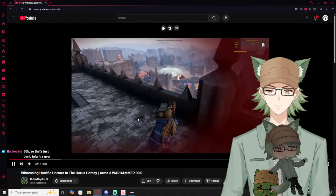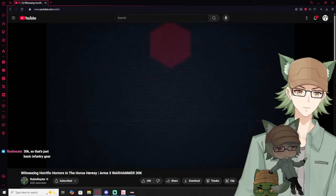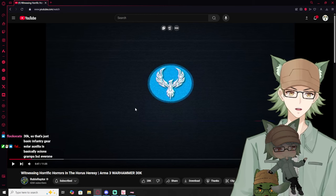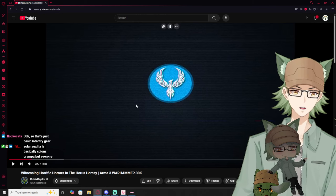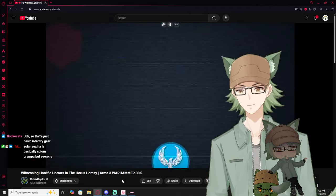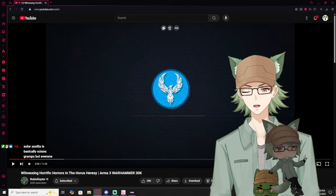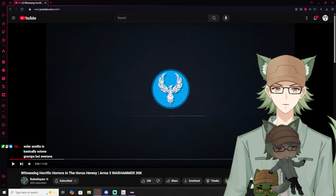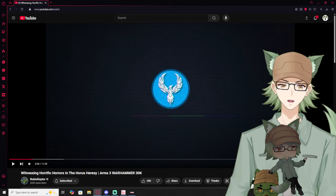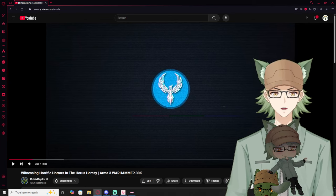I hope you enjoy this perishing in the Horus Heresy, and I will see you around. So that's basically — Solar Auxilia is basically grandpa's guard but everyone. Funny enough, JoyToy actually made some models of the Tempestus Scions.